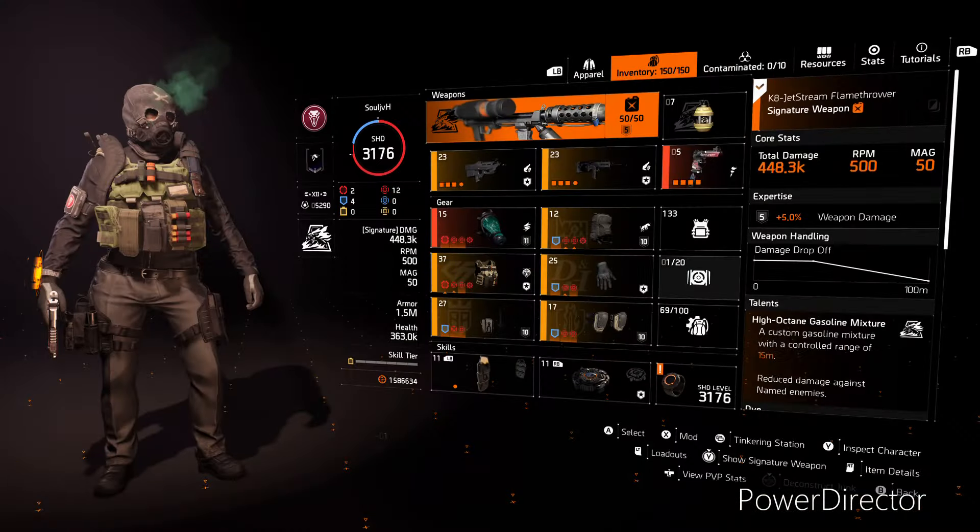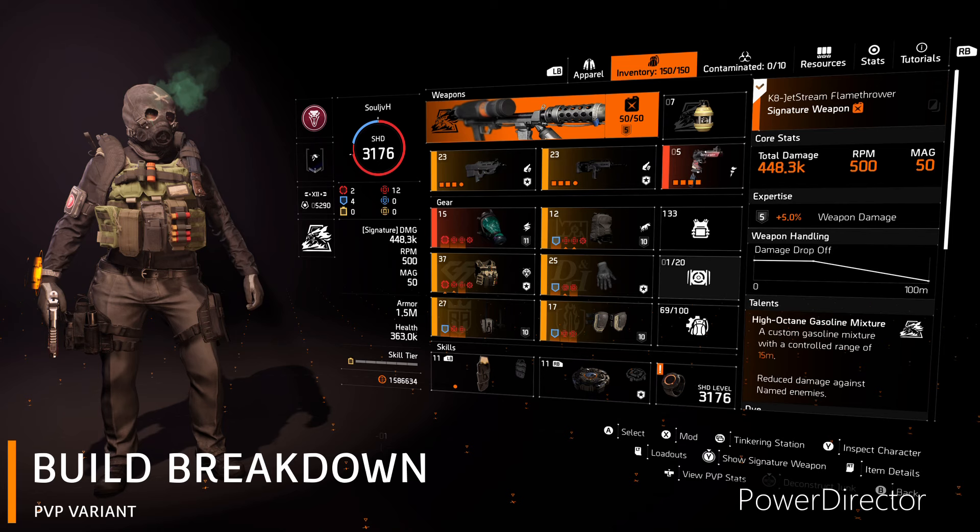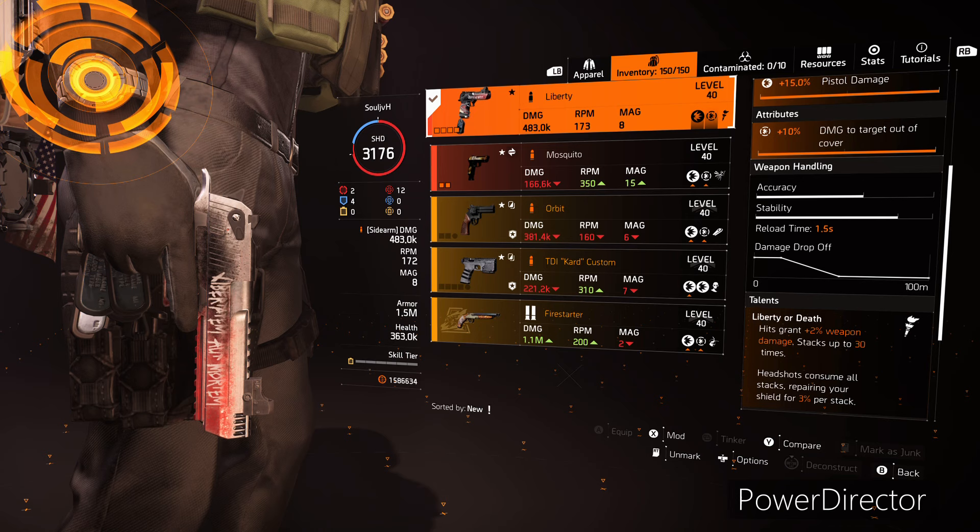Okay guys, here's an overview of the build. We're running the Firewall Specialization. We're using the Exotic Coyote Mask. We've got one piece Grupo Sombre, one piece Douglas Harding, then we've got the Named Matador, the Picaro Holster, and the Fox's Prayer Knee Pad. For our primary weapon, which is technically our pistol, this is the Exotic Liberty, and it's got damage to targets out of cover on it.